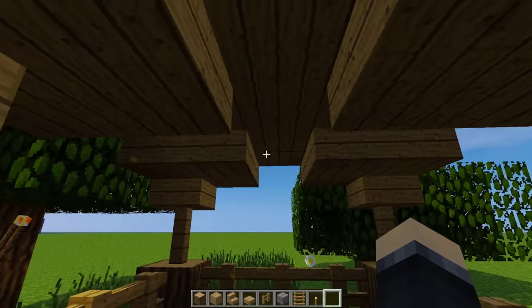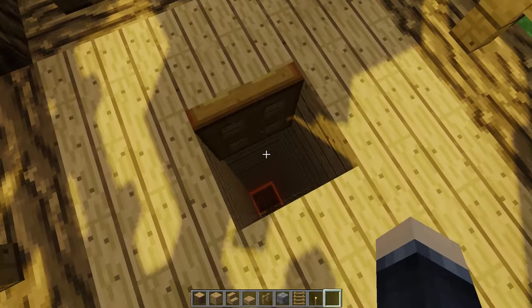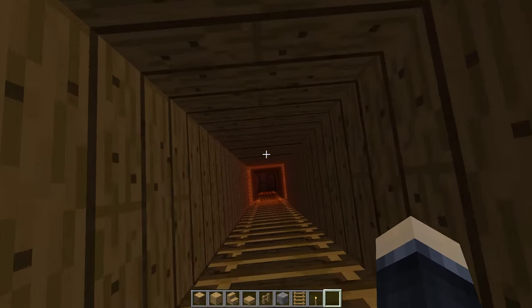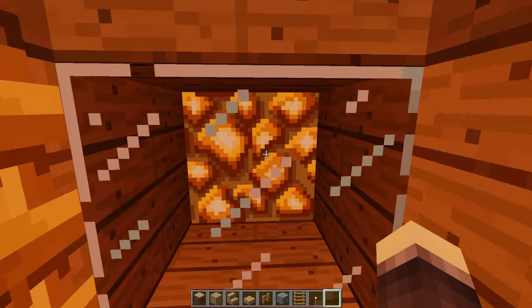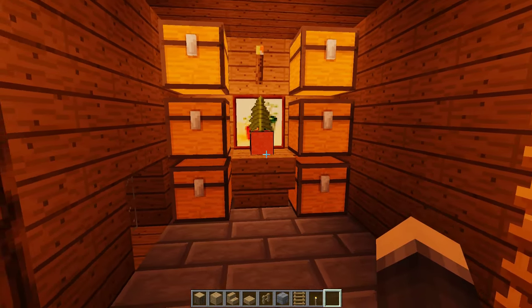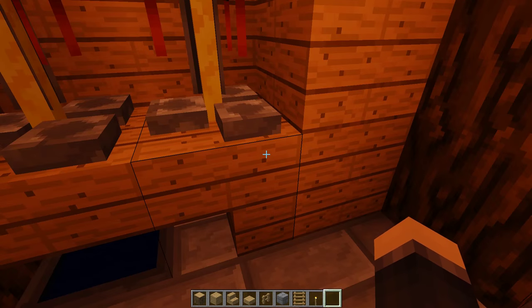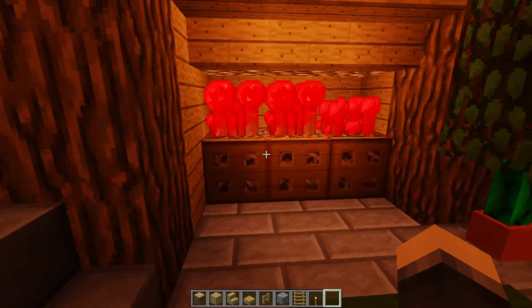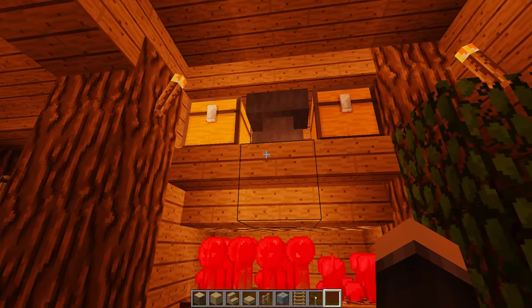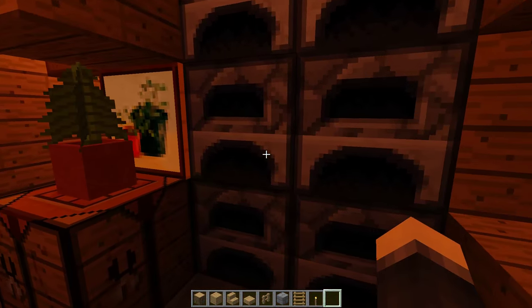You come in here — it's like a little overhang to protect from rain and monsters. Come down this ladder, got some glowstone — you don't have to use glowstone — and then a little chest storage area, brewing, cauldrons, all that neat stuff.